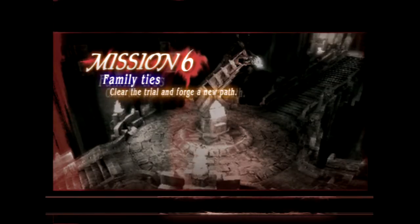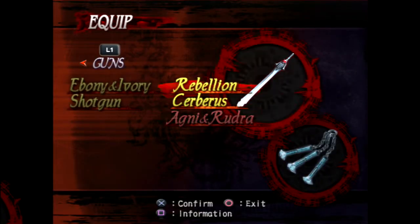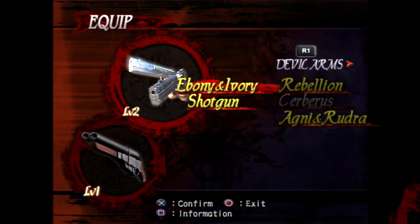I didn't actually realize they had the mission number in each mission, because I remember they did that last mission when we hit one of the birds against the wall where it said mission 5. I'm actually going to equip the Agni Rudra because I just wanted to test out the new weapon. Let's replace the Cerberus because I can't fight without Rebellion.